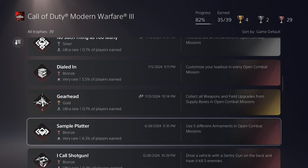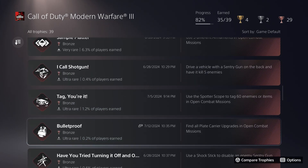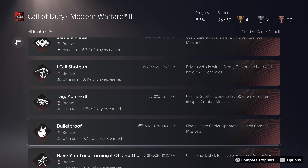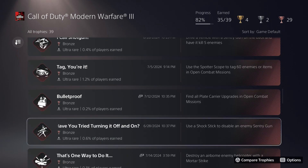The plate carrier upgrades are a separate type of collectible from the supply crates — there are two per open combat mission, so 12 total. The game doesn't necessarily keep track of this, but when you go into mission select and select one of these missions, it will show you how much armor you can go in with at maximum. If you can go in with three, that means you found the carrier upgrades. Otherwise, you may need to look up a video or picture guide to see where the other carriers are.